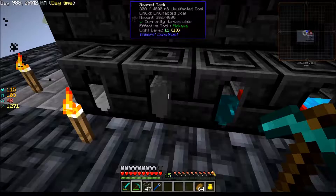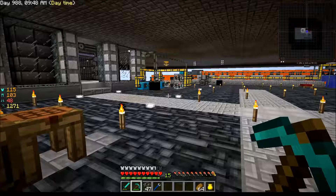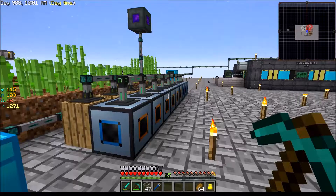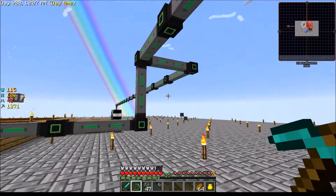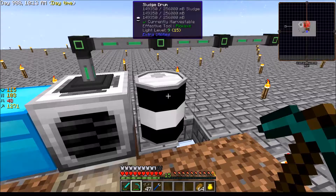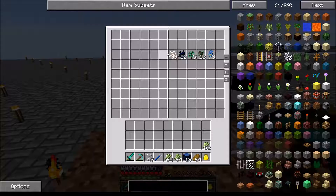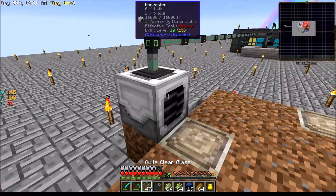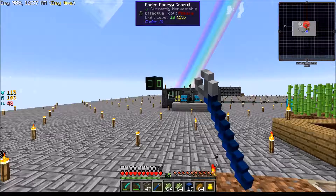I went ahead and emptied out the smeltery — there is nothing left inside it, drained everything out. We've got a little bit of blood, some cryothium, redstone, ender, and liquefacted coal. I have no idea why I have that — a mistake on my part. Up here we have a bit of a mess with the power lines but it was just temporary anyway.